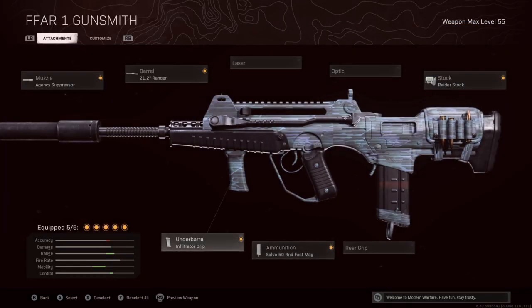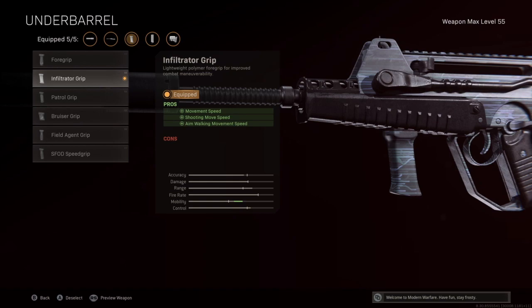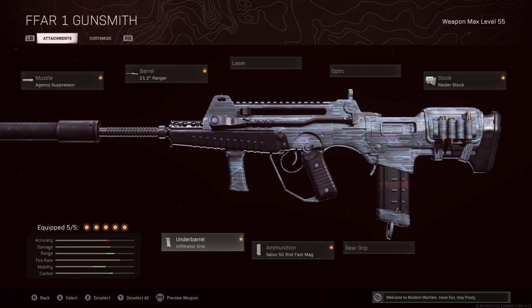For the grip, I run the Infiltrator Grip instead of the Field Agent Grip. Everybody knows that majority of guns you get the Field Agent for vertical and horizontal recoil control — but that's for long range. When someone is 10 to 15 feet in front of you, vertical and horizontal recoil control does very little. Since we're using this as an SMG, we want movement speed, shoot movement speed, and aim walking movement speed. This is the loadout you need on your FFAR if you're running it like an SMG with a long-range weapon as your secondary — this is what the pros are running.